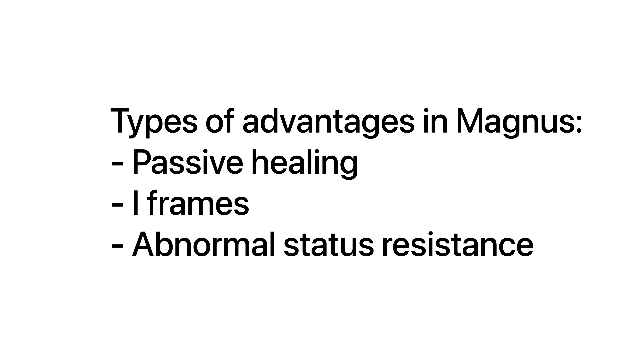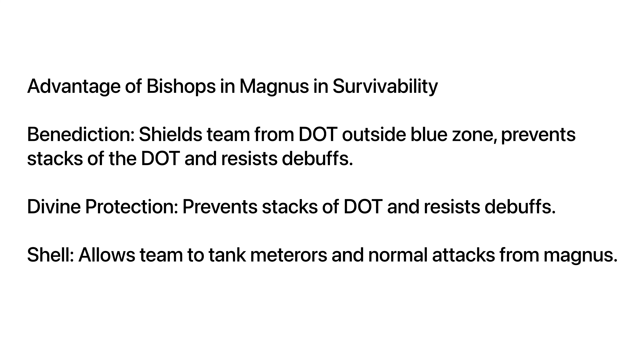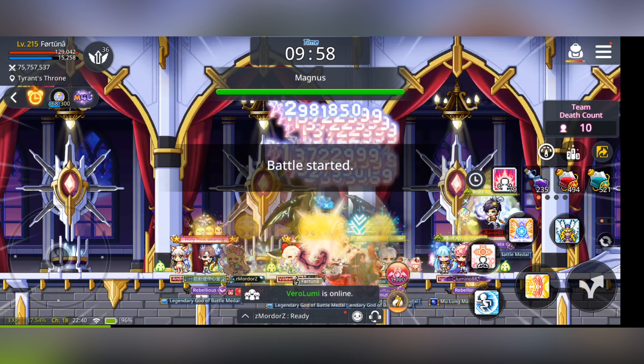These are just some examples of the advantages, and these are the ones specifically for bishops — I will go through some of them, but if you're not a bishop you can skip this part. Firstly, Benediction is really good to help you dodge all the poison zones and also to help you dodge the DOT stacks and reduce the damage done outside the blue zone. Divine Protection helps you avoid the DOT stacks too, but they don't really help you reduce the DOT outside the blue zone. And lastly, Shell allows you to tank the meteors and also the DOT outside the blue zone.